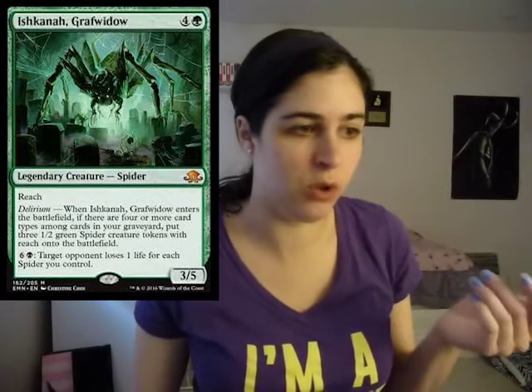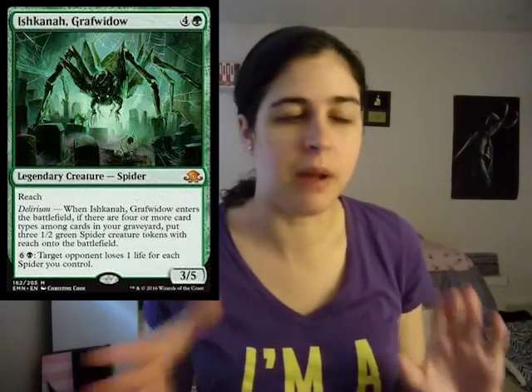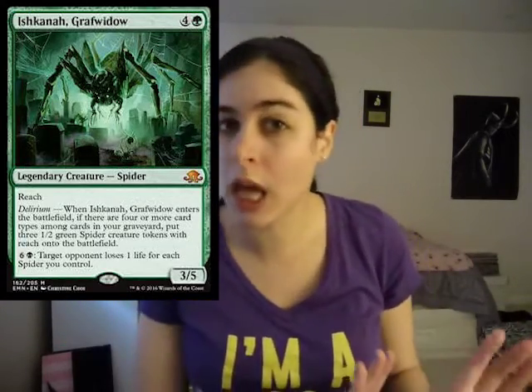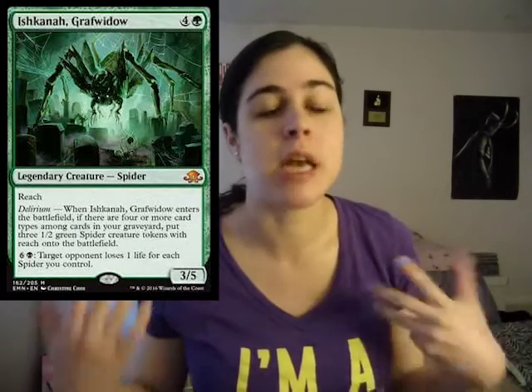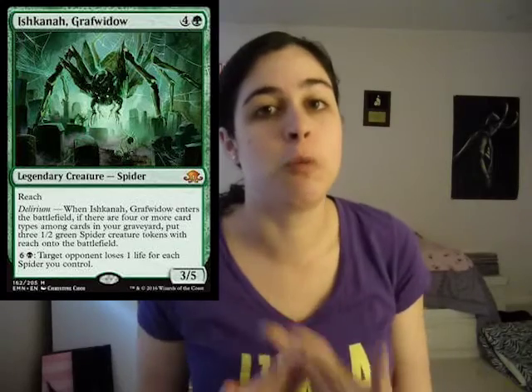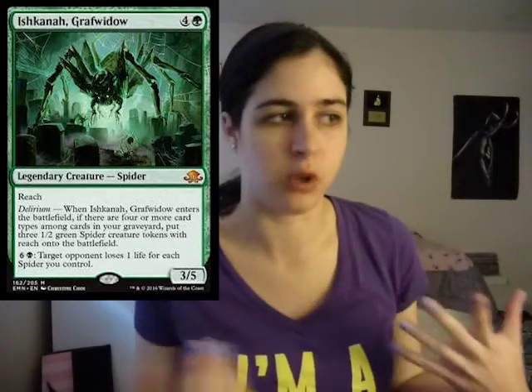And then it has an activated ability: target opponent loses one life for each spider you control. I think there's going to be a really solid spider tribal-like theme going in black-green. It's a really interesting color combination. Definitely pack one, pick one-able — super, super solid card. I think it's just going to be one of the best cards in the set. It looks really, really awesome.